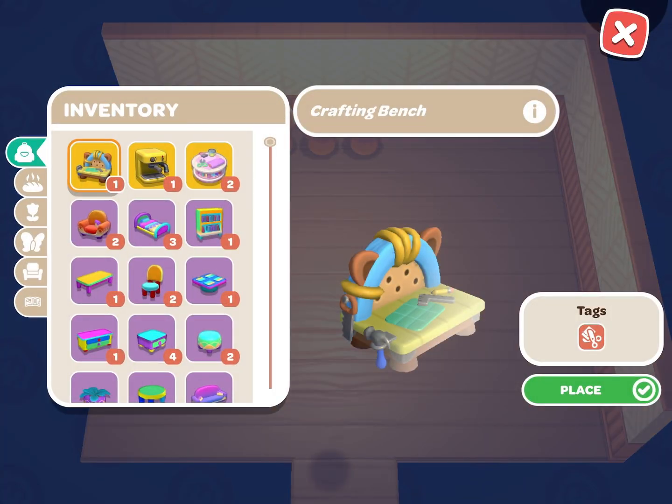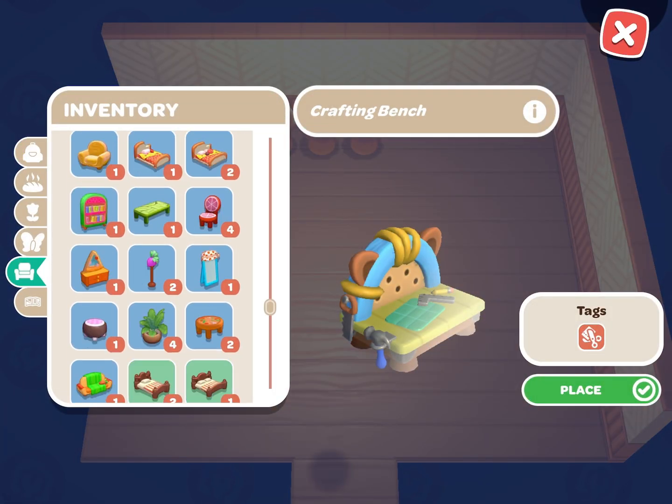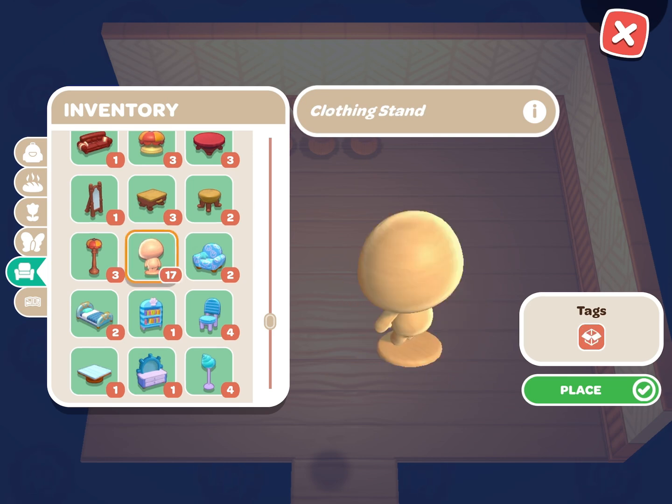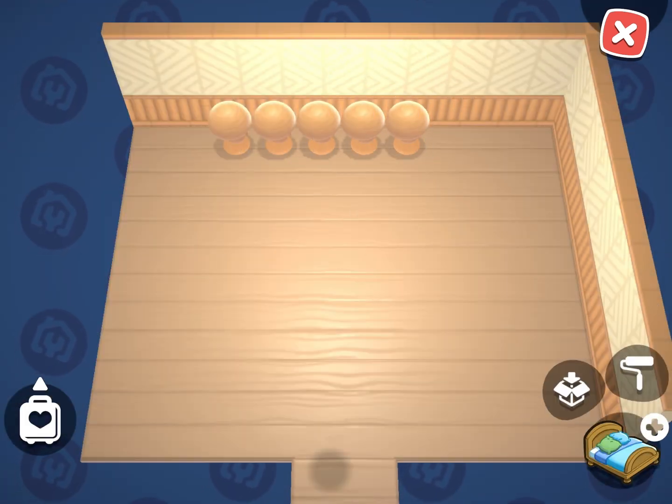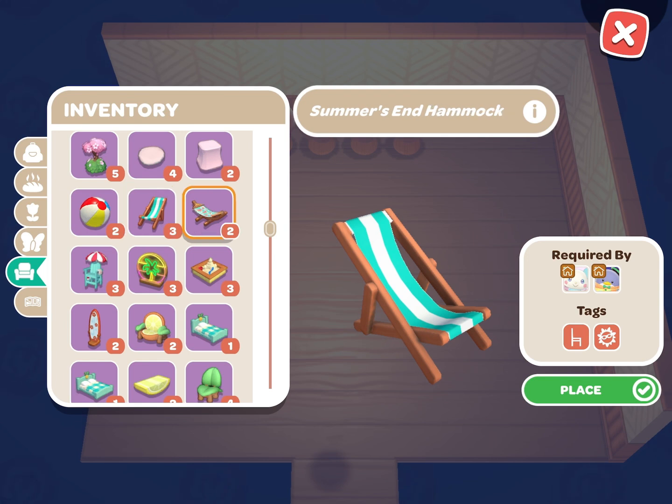Here is some Hello Kitty Island Adventure lore for you. The sun icon associated with that requirement represents two types of event furniture: the summer's end event furniture and the sunshine event furniture.